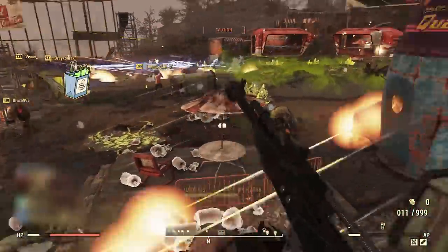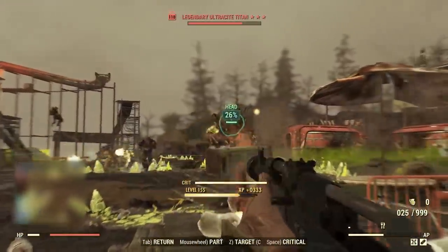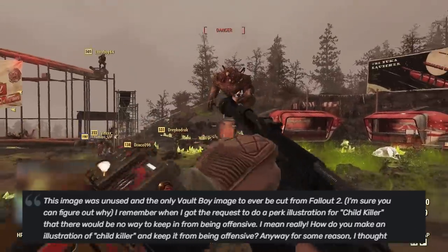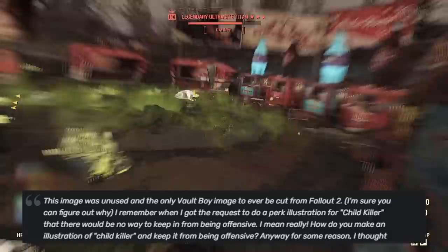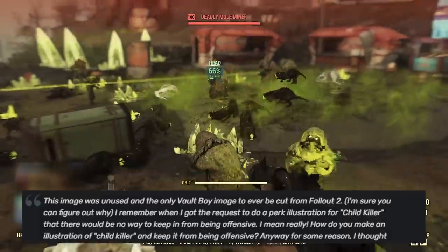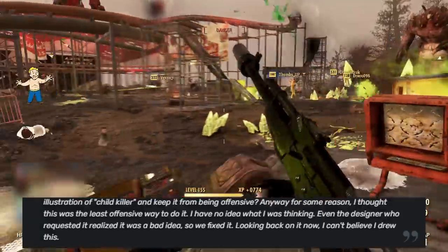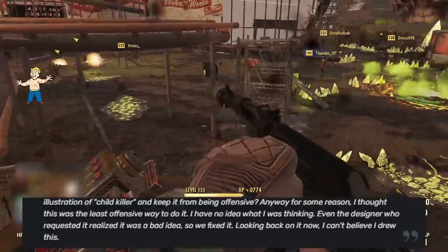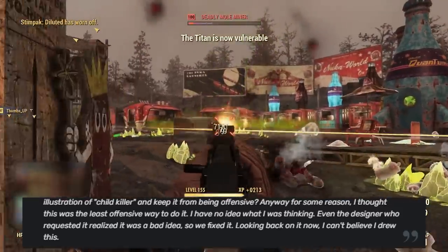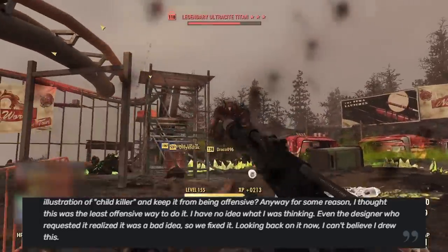Once upon a time, the image could be found on Brian's DeviantArt account. With the image came a short description. It read: 'This image was unused and the only vault boy image to ever be cut from Fallout 2. I'm sure you can figure out why. I remember when I got the request to do a perk illustration for Child Killer that there would be no way to keep it from being offensive. How do you make an illustration of Child Killer and keep it from being offensive? For some reason I thought this was the least offensive way to do it. I have no idea what I was thinking.'